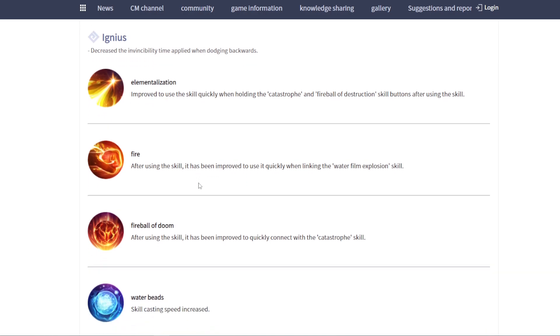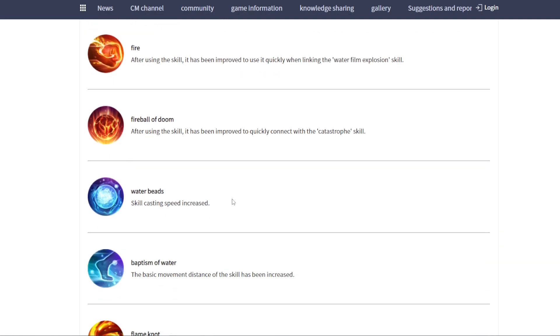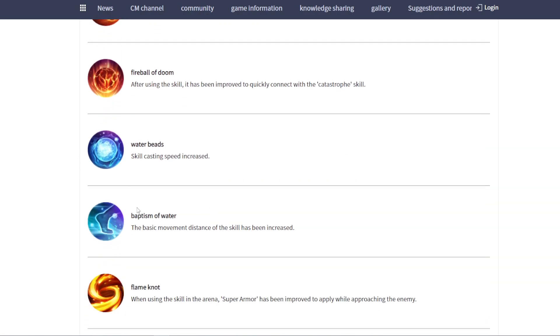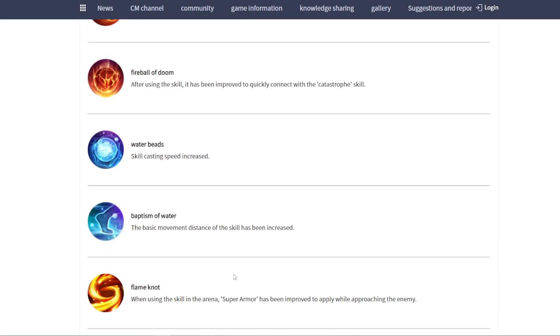Finally, class balance for Ignite: combo update. You can check my video about the new class combo update. They increased link speed and cast speed. For combos, especially fire skills combined with water cycle — water can link more easily than before. Both skills have super armor now, which is quite good in mass PvP and open world.